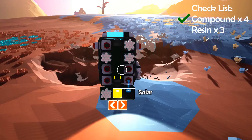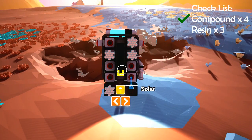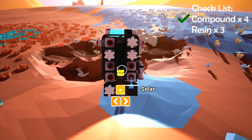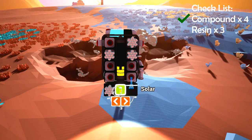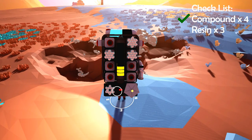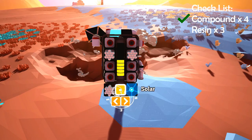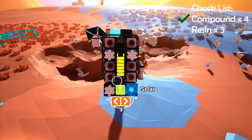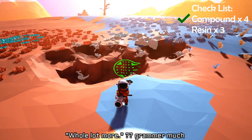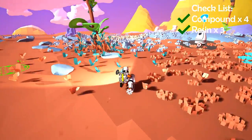Okay, so we have four. In Astroneer, things require energy — you can see my bar slowly refilling. This is why we grab four of these. The first one I'll explain is the solar panel, so this will make me able to vacuum or mine faster. As you can see, it's replenishing a whole lot more. So that's what you should get the compound for, rather than just the next material, which is called resin.